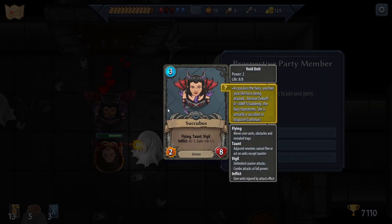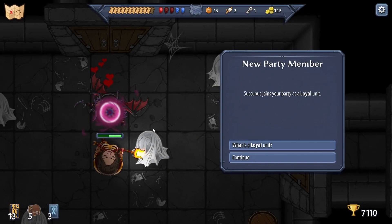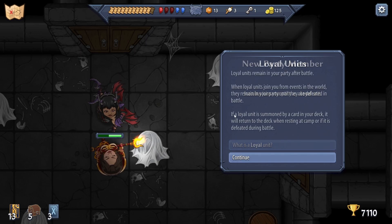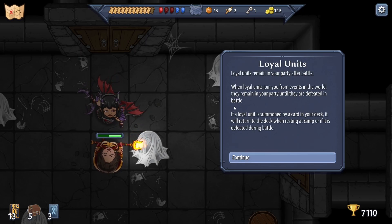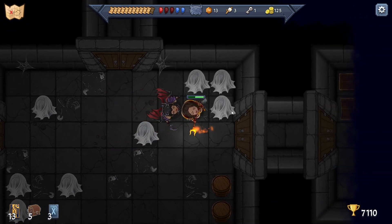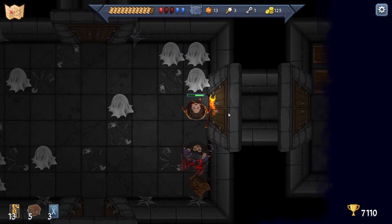Let's inspect her: two-eight, flying, taunt, vigil, inflict zero to one, gain one - transforms. Continue. She joins the party as a loyal unit. 'Loyal units remain in your party after battle. When loyal units join you from events in the world they remain in your party until they are defeated in battle. If a loyal unit is summoned by a card in your deck, it will return to the deck when resting at camp or if defeated during battle.' So she's just following me now.